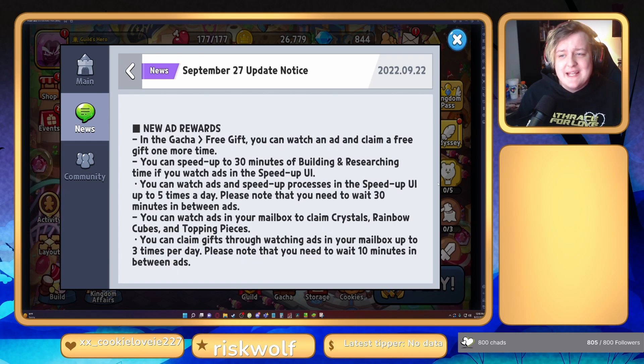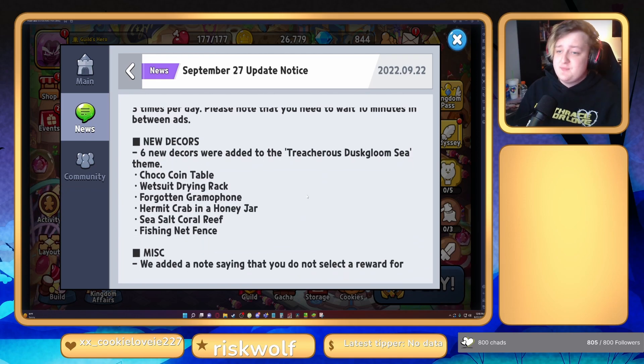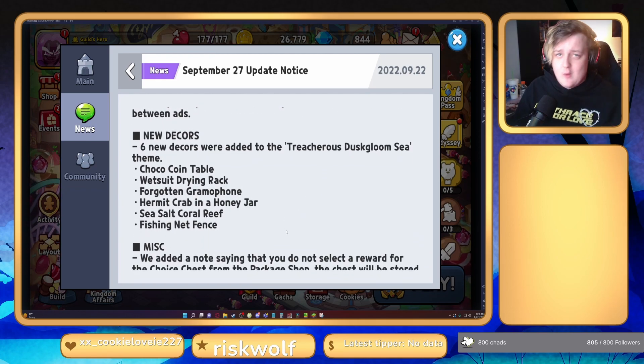They're also adding in-game ad rewards — if you watch an ad you can speed up production, get an extra free gift from the gacha, or earn crystal rainbow cubes and topping pieces. You can do that three times a day, which is pretty nice. I probably won't watch ads myself, but for free-to-play players this is definitely a big step up.